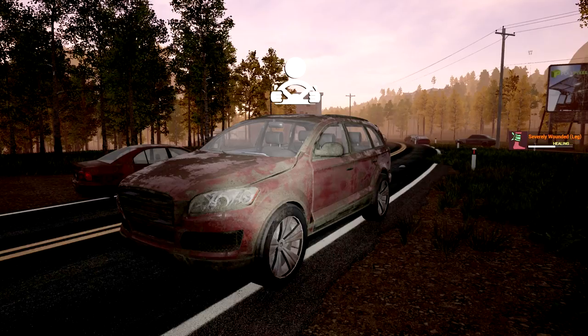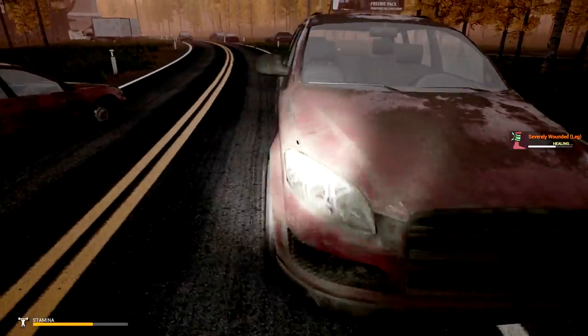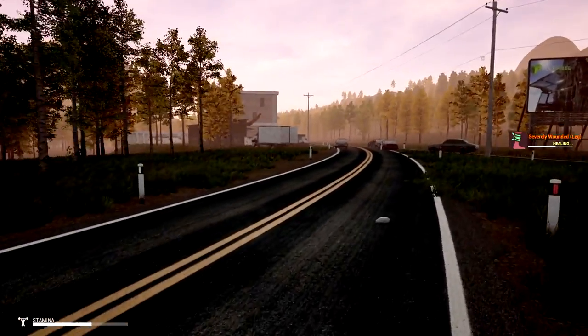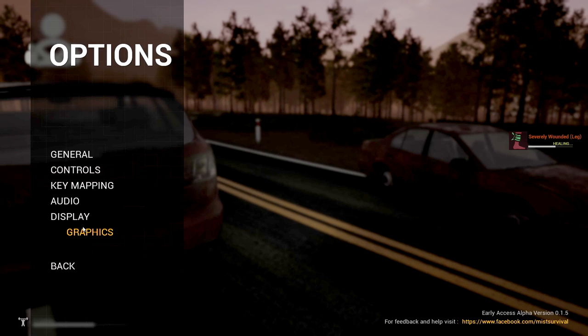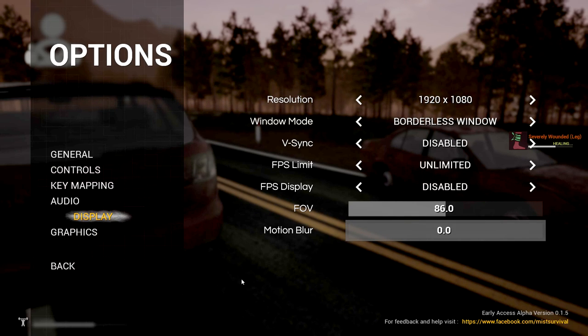Thank you so much for joining me. This is GamEdge and we're back at MiST Survival. We got our little SUV ready to go. There was a little problem with swimming which was fixed with the new 0.15 update. Motion blur is also constantly updating. I'll show you guys — go into Options, Display, and bring it down to zero and you're ready to go.